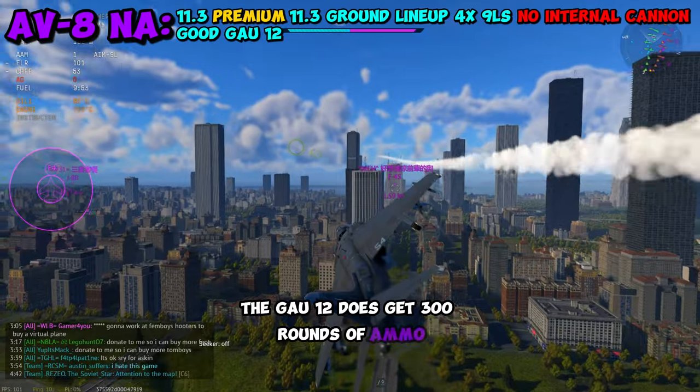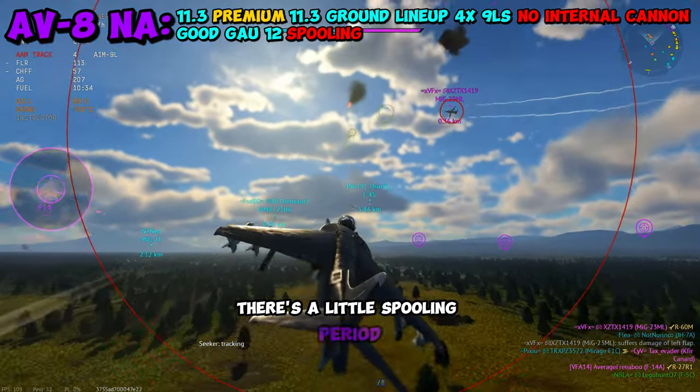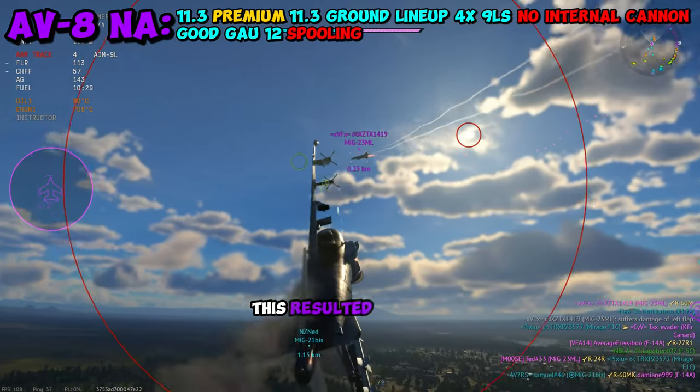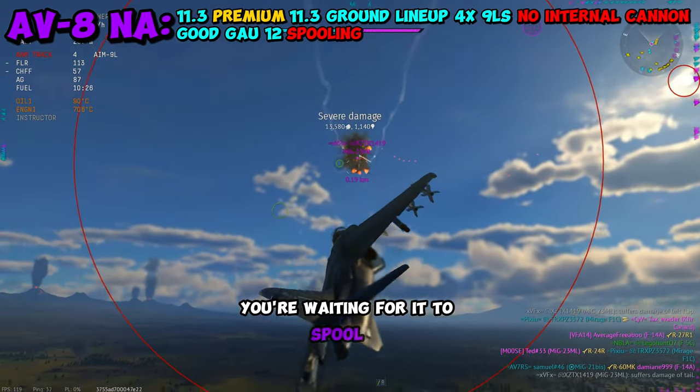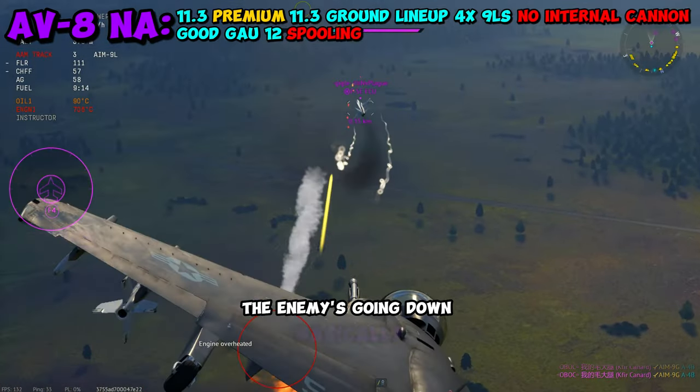The GAU-12 gets 300 rounds of ammo, which is pretty decent for this BR. My only complaint is that there's a spooling period it has to warm up with before you can actually fire. This results in some awkward fights where you're waiting for it to spool up before you can down the enemy. Otherwise, if you land a hit, the enemy is going down.